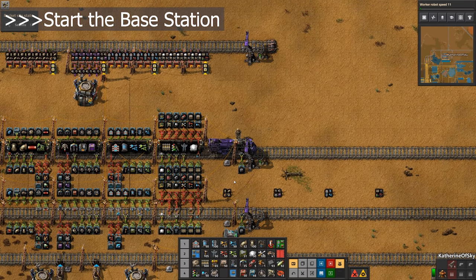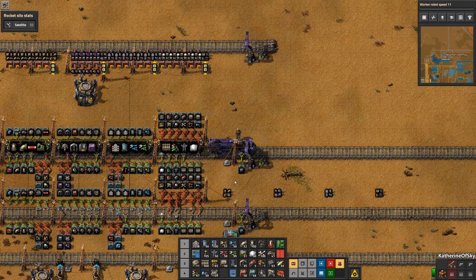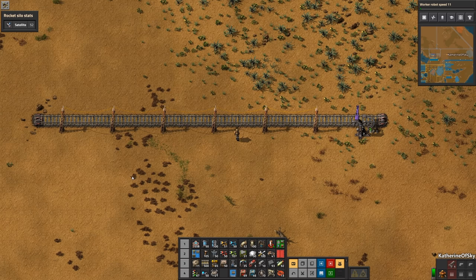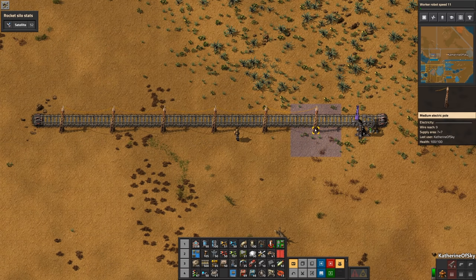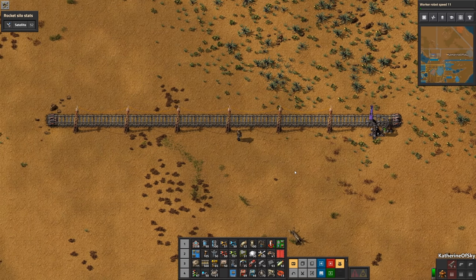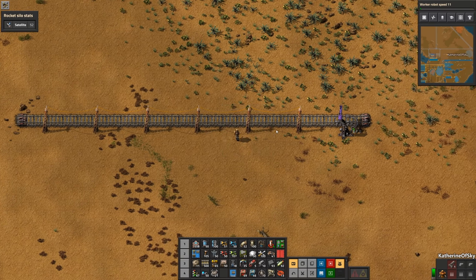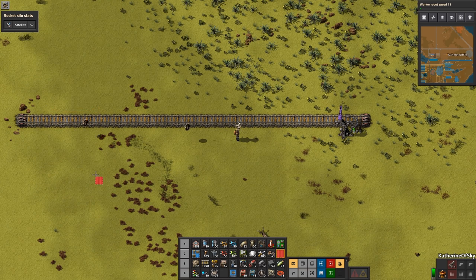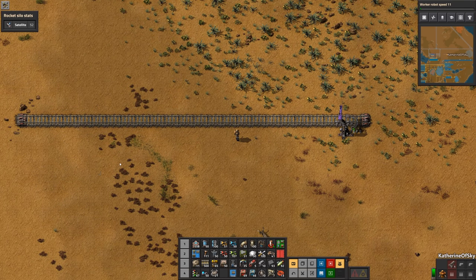The base station is usually in your main base or wherever you're producing factory building components like power poles, assemblers, etc. Find a spot near your production facilities and lay out a train station that can serve 5 cars plus the locomotive. Leave at least 4 tiles of space on one side and 2 on the other. We're going to use a standard layout of medium electric poles in the space between each car, but don't add them just yet. You'll want to set up the filters in the cargo wagon first, or your train will fill with all kinds of random stuff.